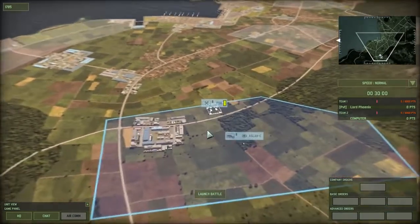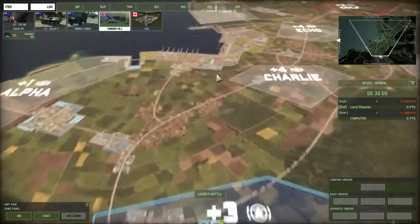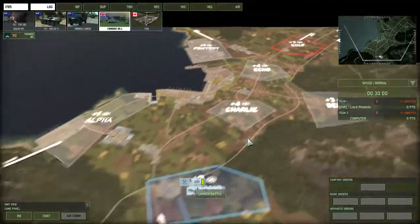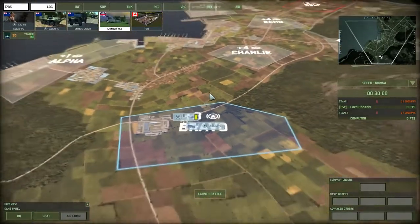It's important in this game to have supply, and the forward operating base provides you with the largest quantity of supply. I think for points it is the best, and obviously it's static, so you need something to ferry the supply or you need to take the thing which needs supply back to it.